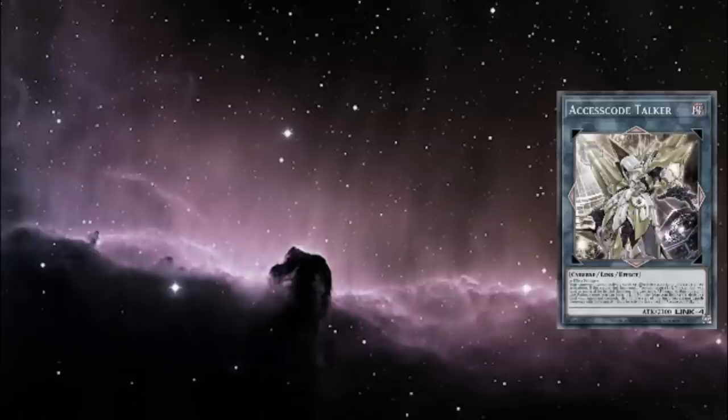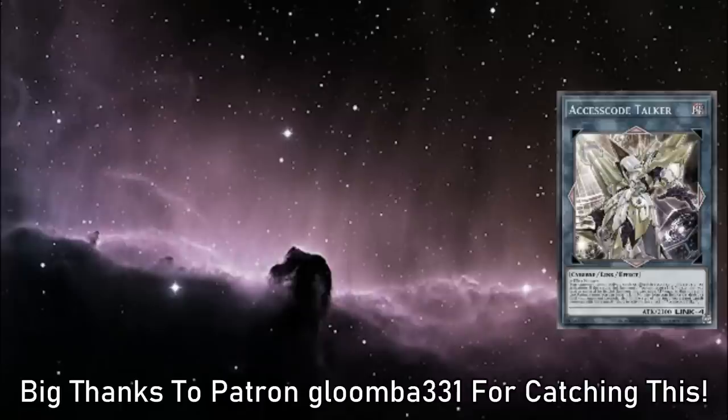Hey everyone, editing Nova here. Just wanted to cut in and let you know not to listen to voiceover Nova, because he's a big silly dummy who doesn't know how Link materials work. Access Code requires effect monsters, which Berserker is objectively not. After you see so many Link combos going into a 5300 attack Access Code Talker with so many destructions, you kind of forget that's an important part of the sequence.